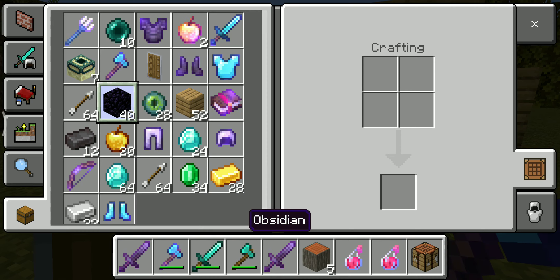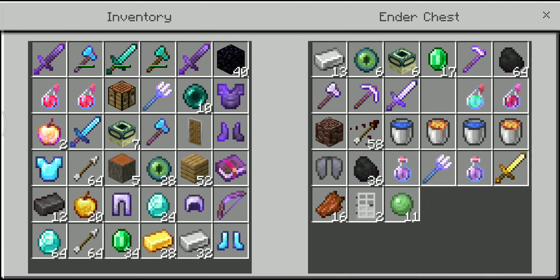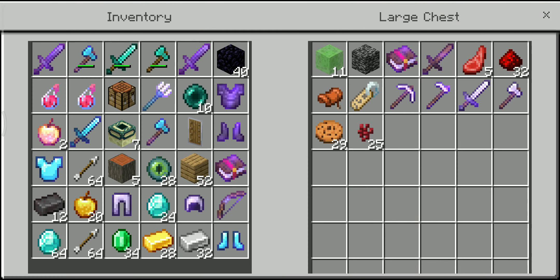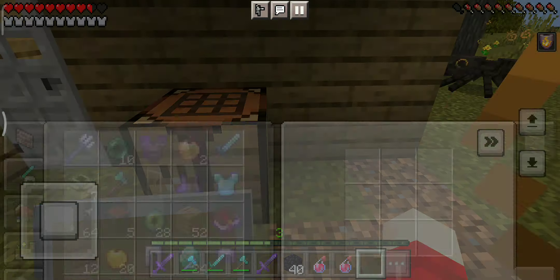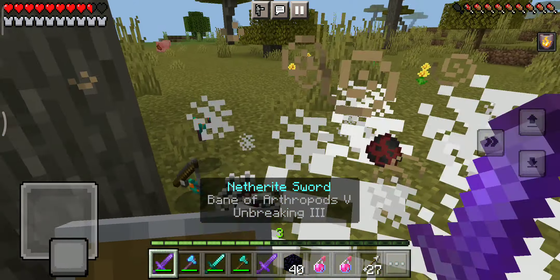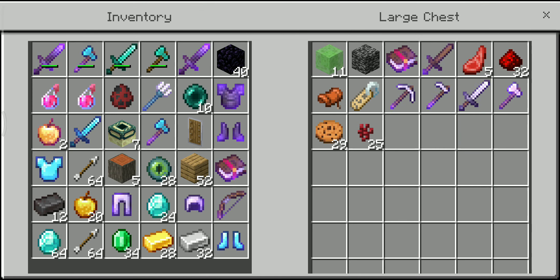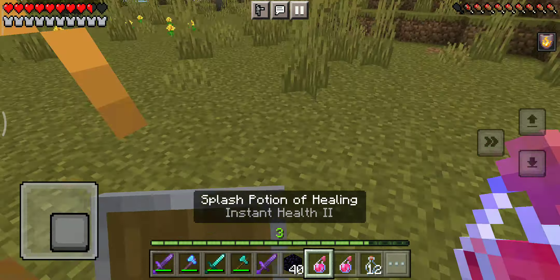I'll just build the portal out here close to my house. Let me check if I have flint and steel in my chests - I have buckets of lava, I have some coal. I don't have flint and steel, that's gonna be a problem. Let me see if I can make it. Oh, a spider! And what's that - a strider? I'll take that. I found a strider spawn egg - anyway, I'm getting distracted, let's get to making a portal.